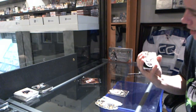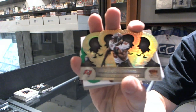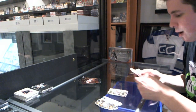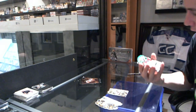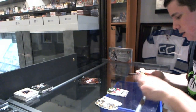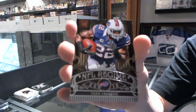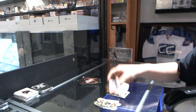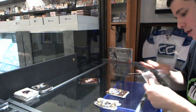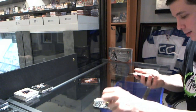We've got a gold parallel, number to 99 for the Bucs, Vincent Jackson. We've got a rookie Otto Emerald, number to 49 for the Redskins, D'Angelo Peterson. And we've got an NFL regime for the Bills, Freddie Jackson.